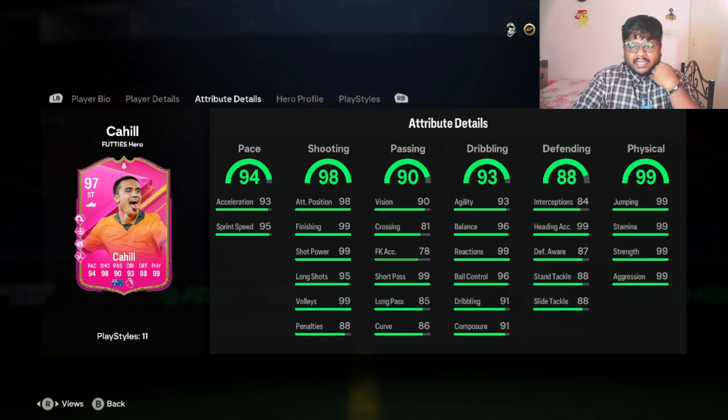Under dribbling he has 99 reactions and 96 ball control, which will go to 99 once added to the squad. Dribbling is at 91 which should go up to 95. Acceleration is at 93 — not a bad place to start — and sprint speed at 95, which should reach 98 or 99 with chemistry. Physical is going to be insane and shooting is insane: 99 finishing, 99 short pass, 99 volleys, 98 attacking position, and 95 long shots.